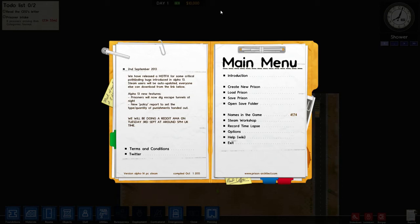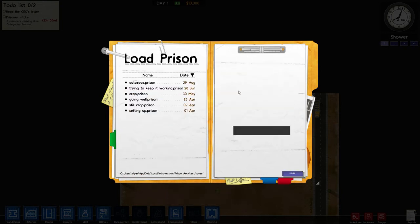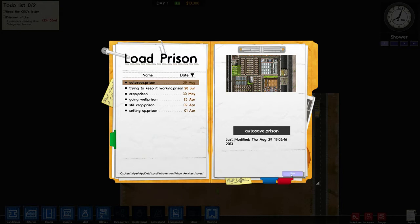Hi guys, this is Viper back with another look at Prison Architect. As you can see, Alpha 14 is out but they've not actually updated the site yet on Steam or in the game. So we'll go back and load up a prison — the one we normally use because I like this one — and we'll see what they've added.